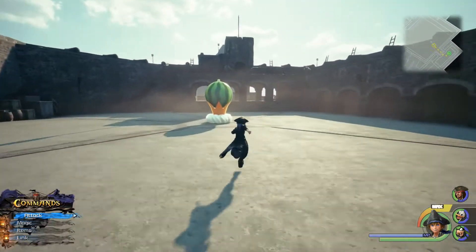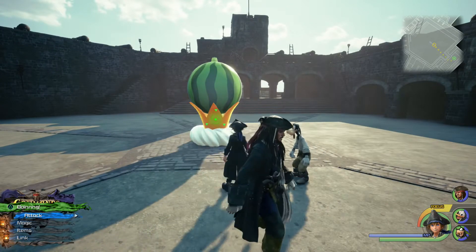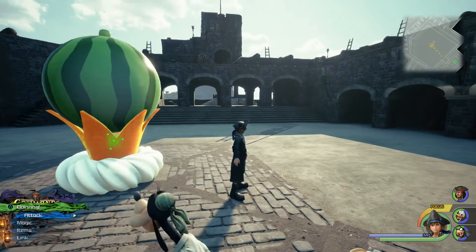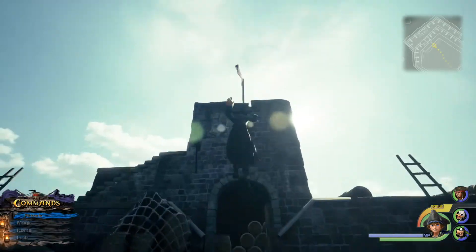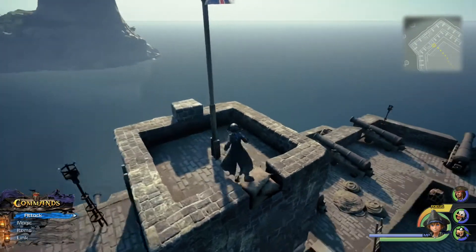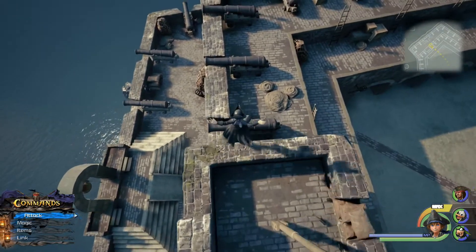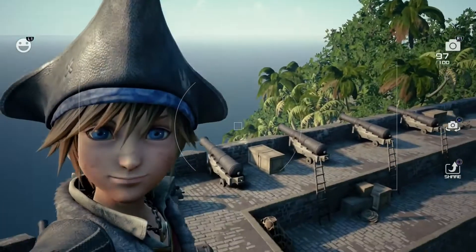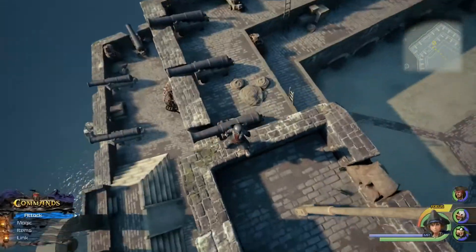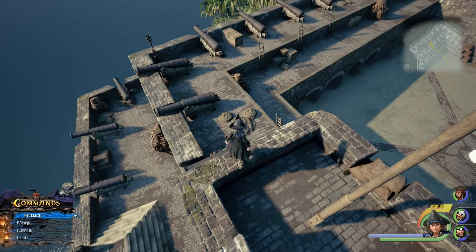Let's teleport directly to the fort save point — it's on the roof of the fort. Hey, there's the Watermelon Flan! We'll check that out in a second. Let me show where the lucky emblem is here: go up to the highest peak and look down — you'll see that a rope forms a lucky emblem. Pretty cool. No selfie with it though — that's fine.